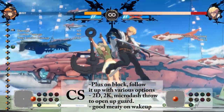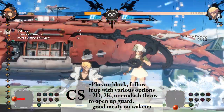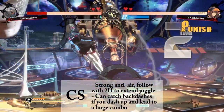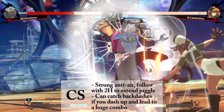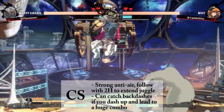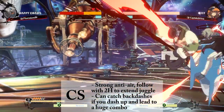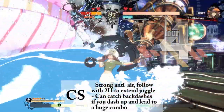Your close slash is plus on block, and mastering what to do after it will help you win many more games. It serves as an excellent anti-air tool if you are in the right position. Immediately go into 2H to bait bursts. If your opponent backdashes, baiting a grab, use it to punish them even harder, especially if they are in the corner.